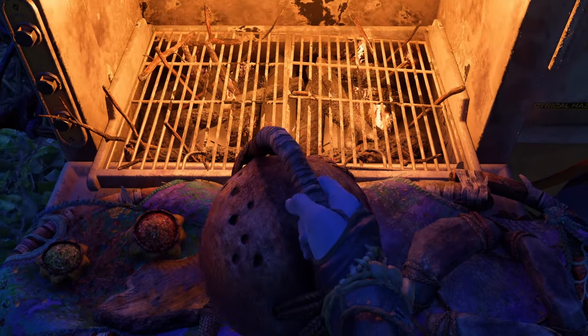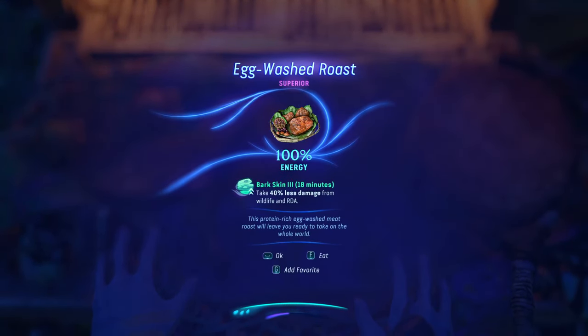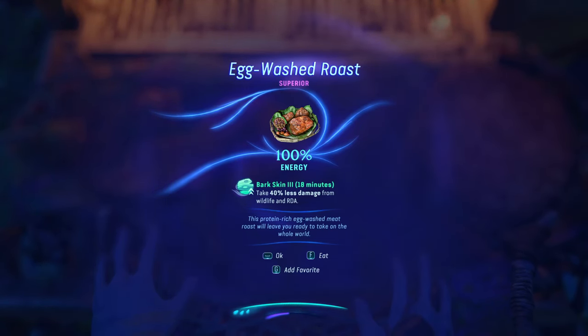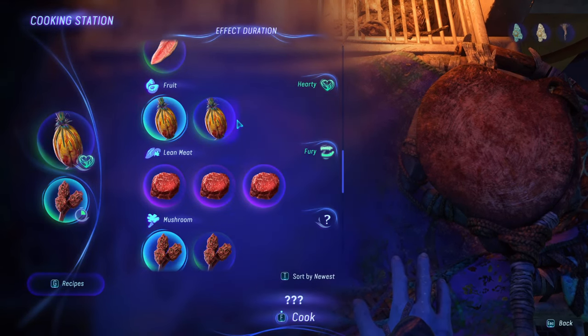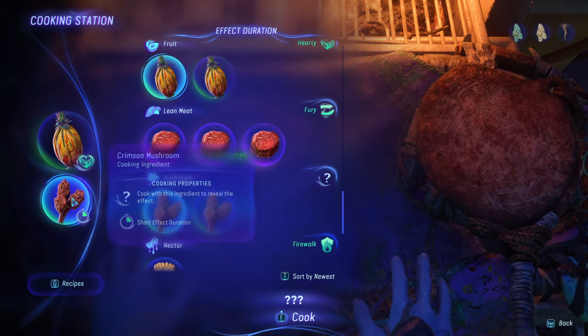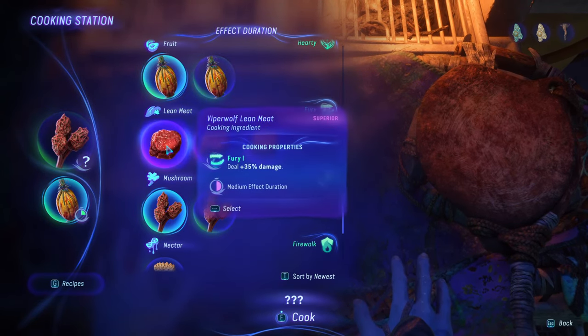Aside from rarity of ingredients — which exists to increase the buff duration and potency — there are more specific things to take note of here too. Every ingredient in the game falls into one of 10 categories regardless of the specific ingredient that it is. The category is what will define the actual buff and the meal that it will create depending on the order you put it in, so pay attention to that above all else. The categories are: fatty meat, lean meat, fruit, herbs, milk, mushrooms, nectar, seeds, eggs, and fish. You can choose two ingredients to put together to make a meal, and some of these are good and some of them are very bad to put together.